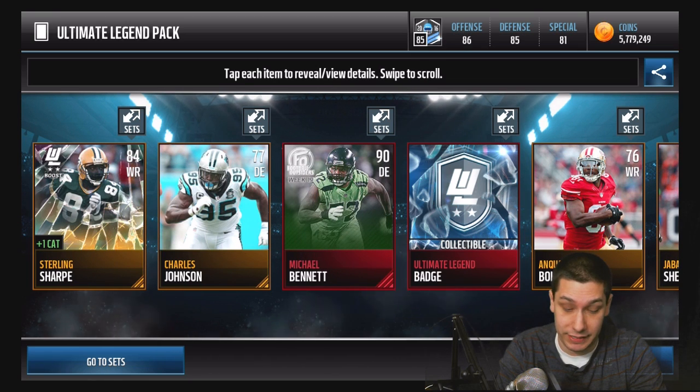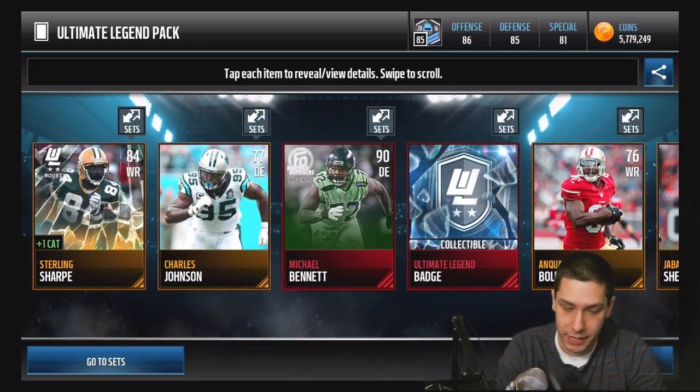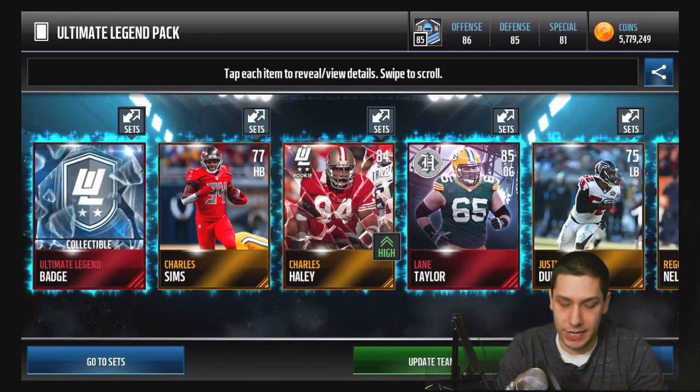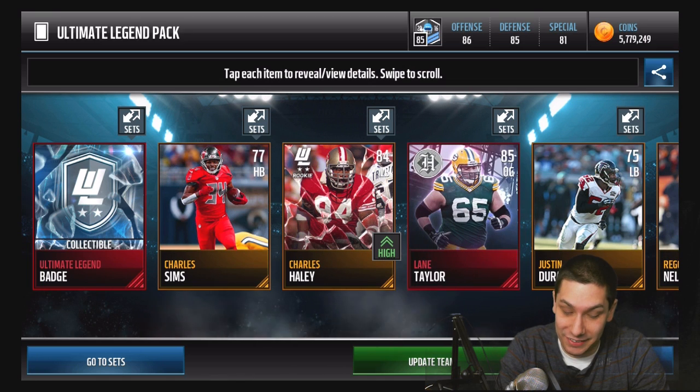That 90 overall Michael Bennett Football Outsiders is a nice pull. We also get a Sterling Sharp card — I keep calling him Sterling Shepherd by mistake. I know Cullenberger messed it up in his video too, thinking it was Shannon Sharp, but it obviously was not Shannon Sharp. I just can't get the name right. We then get a Lane Taylor headline player.